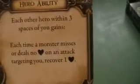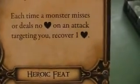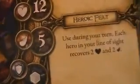The secret passage token is also in here. The two new heroes are Angar Grimson and Rogana. Angar's hero ability: each other hero — note it's 'other,' not including yourself — within three spaces of you gains, each time a monster misses or deals no damage on an attack targeting you, one recovered health. His hero feat: each hero in your line of sight — which does include yourself — recovers two health and two stamina. He's a dwarf with solid health and a good amount of stamina, and his Might is quite high.